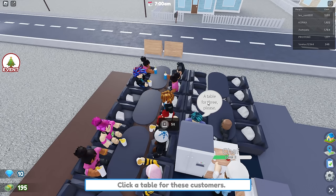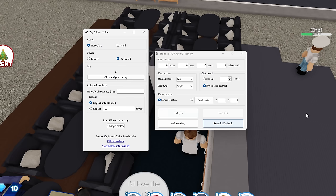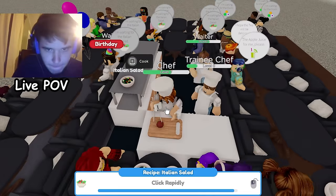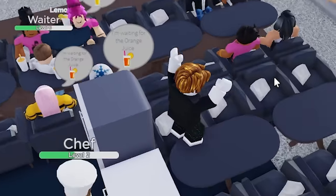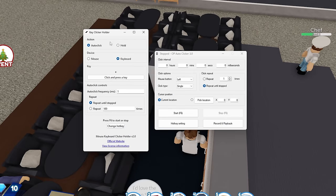Now let me introduce two tools I'll be using for the rest of the gameplay: an auto clicker and a keyboard clicker. This surely looks like an exploit, but I am not staring at my monitor 24/7 managing my restaurant like it's my job. If we had to do this the manual way, please go outside and do something meaningful. So please forgive me for using these tools.